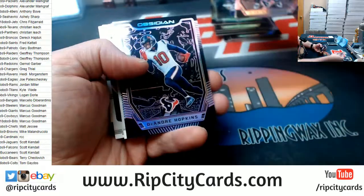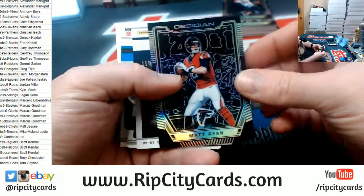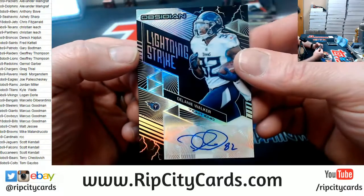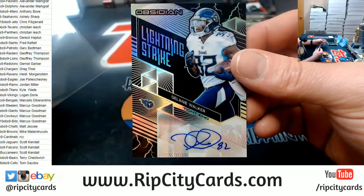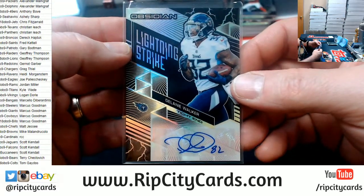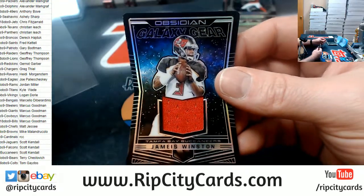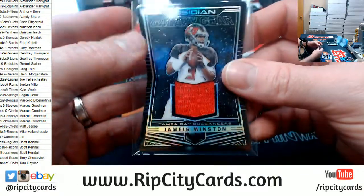Deonta Foreman to 75. DeAndre Hopkins to 75. Matty Ice to a Hundy. A Delaney Walker to 100. James Winston, 200 — I should have traded to get to Winston. Cardinals are useless. A Keekly to 2100.